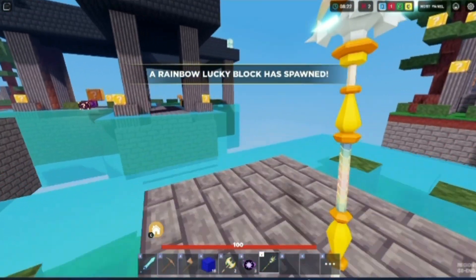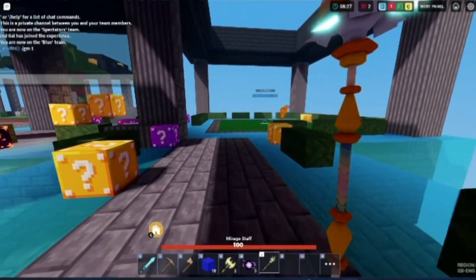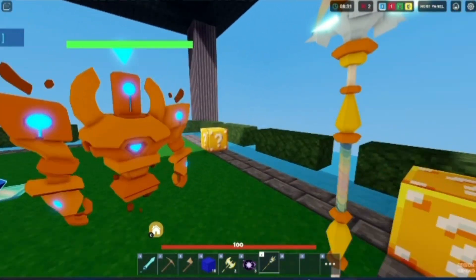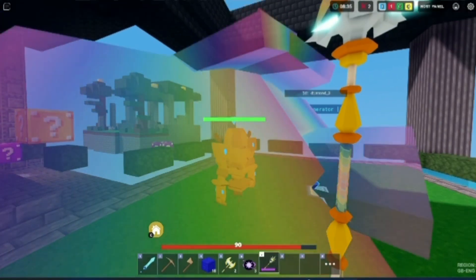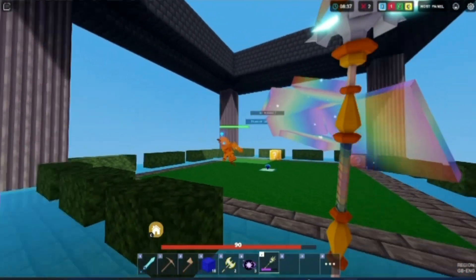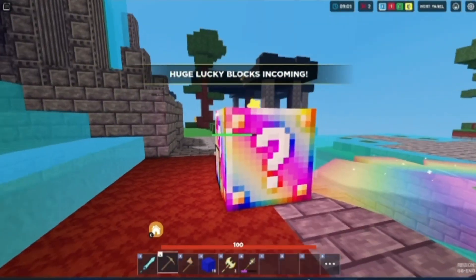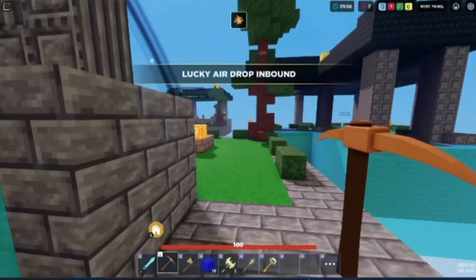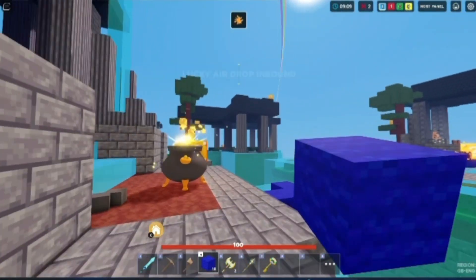I don't know if the mirage staff deals damage, so let's try hitting with it. No — it just places bridges and also makes you go a bit faster. We got another key — it's leading us up there, let's go.